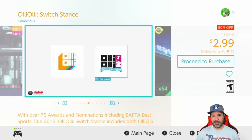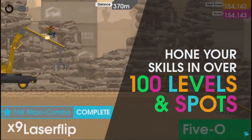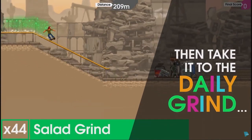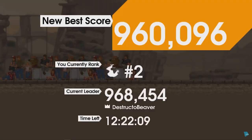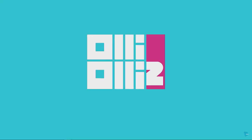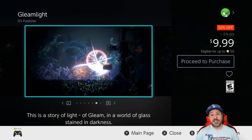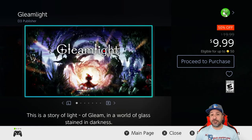Last but definitely not least on the suggested games list, OlliOlli Switch Stance is 80% off for $2.99. I pulled this from the under five dollar list because it's such amazing value — you get the two OlliOlli games in one pack for only three dollars. These are 2D auto-runners with skateboard-like mechanics and great adventures for anyone into 2D platformers. At three dollars this is definitely a must-have.